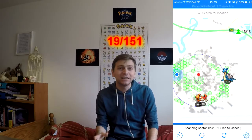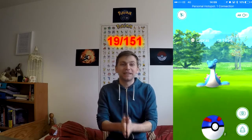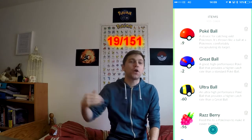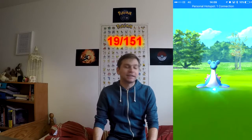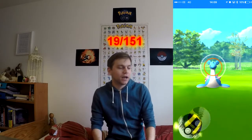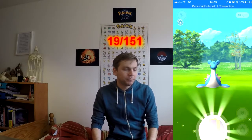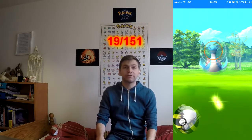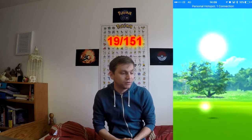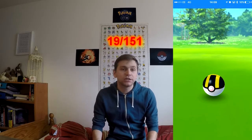Ten to twenty minutes later, a Lapras spawned. I went out again — I'm literally in the middle of nowhere. I love being able to drive out, pull up, and get it. But this was even more exciting because I had to walk across a horse field to catch it. Luckily, I don't think it was a no-trespassing field, because there was a gate and a public footpath right near it. 2000 CP Lapras — really good, solid gym defender. I just threw a pretty crap shot at it but caught it first time. A nice addition to the team.